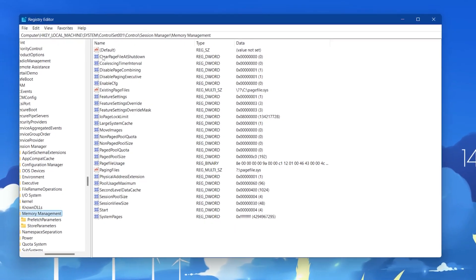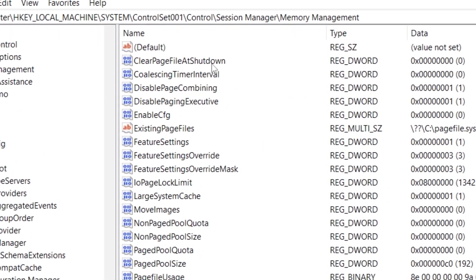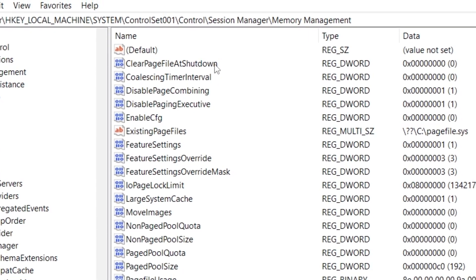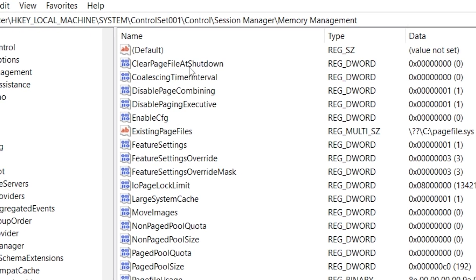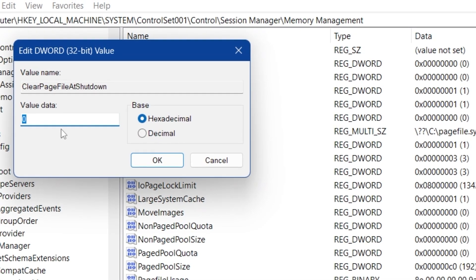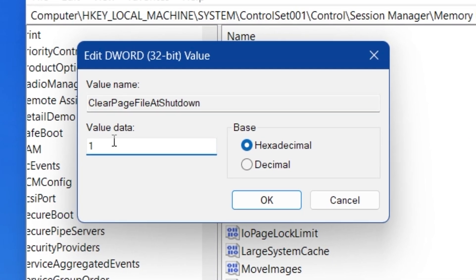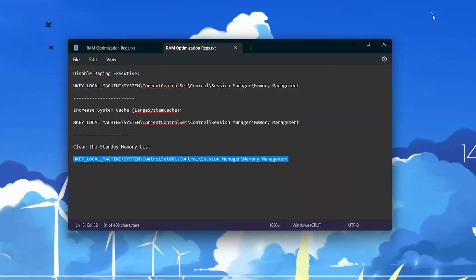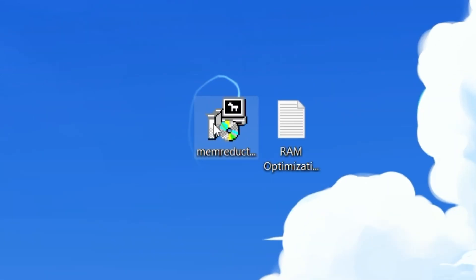In the same directory you will also find Clear Page File at Shutdown — this will clean all your memory when you shut down your PC. Right click, go to Modify, change the value data to 1, set the base to Hexadecimal, and hit OK. Now close out of the Registry Editor.